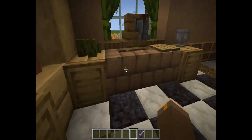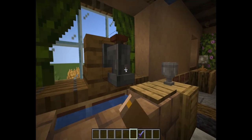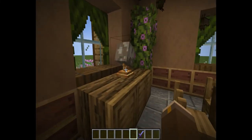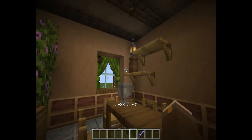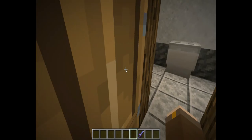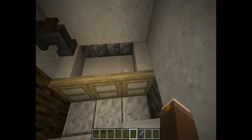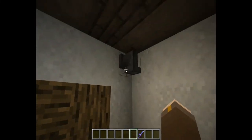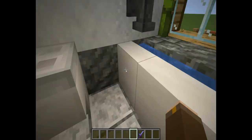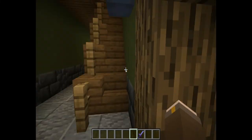We get a nice kitchen here with some nice cabinets, a sink with a faucet that you can actually turn, some goblets, chairs, and a kitchen table. Over here is the bathroom, with a nice bath and two faucets, a sink with another faucet, and a toilet.